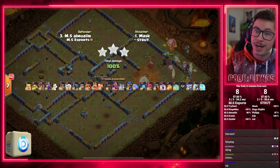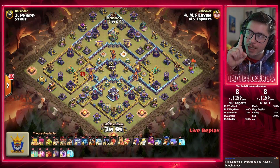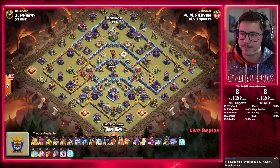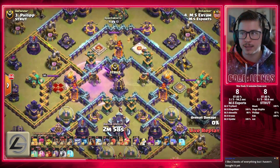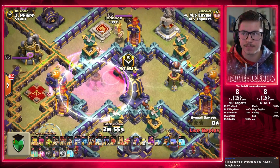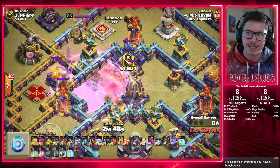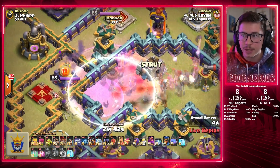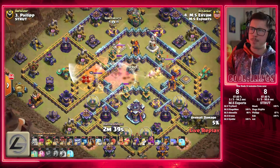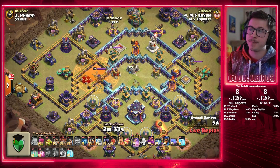Aerium is in — next attack for MS Esports. It's eight to eight, MS Esports up by one building on percent. Pressure on both teams as Aerium goes in with his Skelly Donut Lalo. Rage on the left, Invis in, Skeleton, Skeleton, and Bat Spell — going for a juicy Skelly Donut value. Trying to get the CC, the Monolith, the multi-targeting Invis Tower — he might even pick up the Poison Tower as well. Yes! CC, Monolith, Multi, Poison Tower. Jeez — crazy good value.